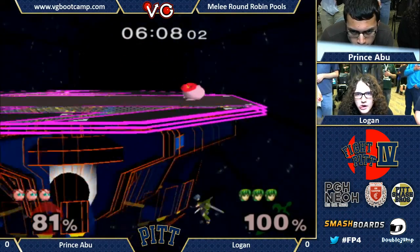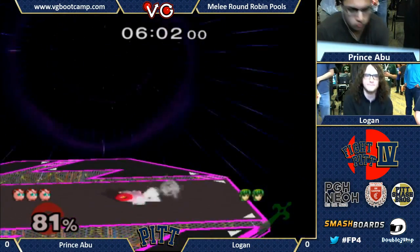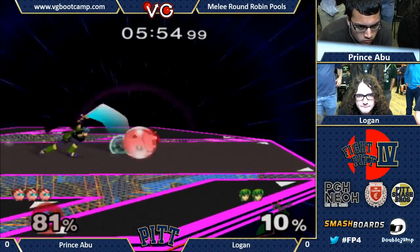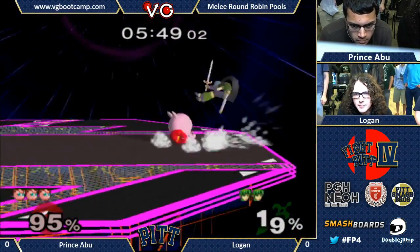Abu sticks in that back air. Good recovery. Abu's doing a pretty good job of keeping Logan off the stage for the time being, but Logan's not getting edgeguarded too hard. There's that forward smash again - let's see if Logan can wrap it up. He's playing really good so far. Nice jump, Abu. That's the right idea. Abu doing a good job of avoiding it, back on the stage.